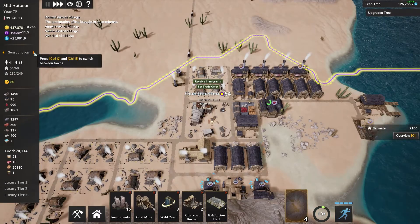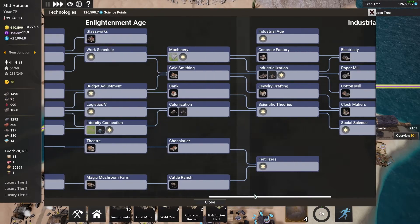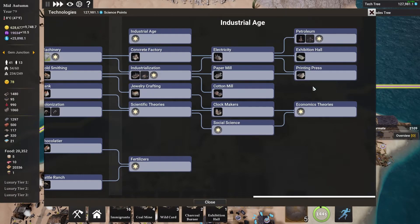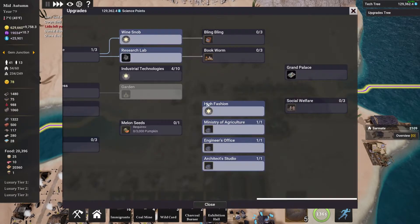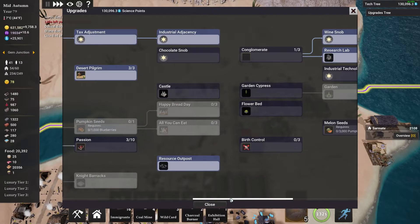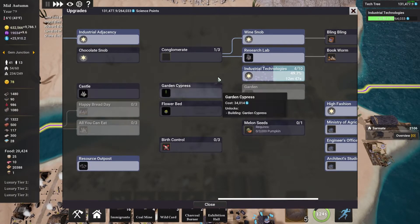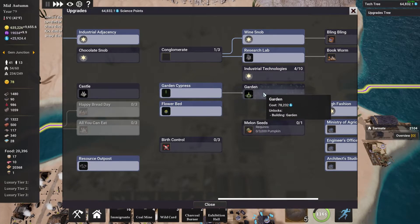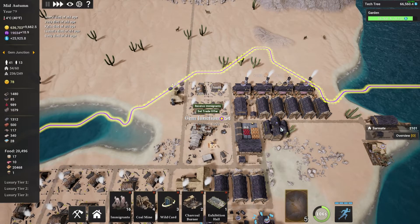In addition to having all those level 8 homes, we also got all of our techs completed. Look at all this — it's all solid blue. So now what we're doing with our extra tech points is going into the upgrades tree. We are learning mostly industrial techs for now, and we have enough techs to get those.